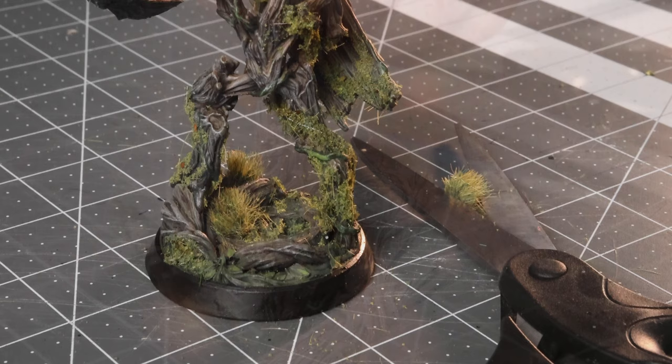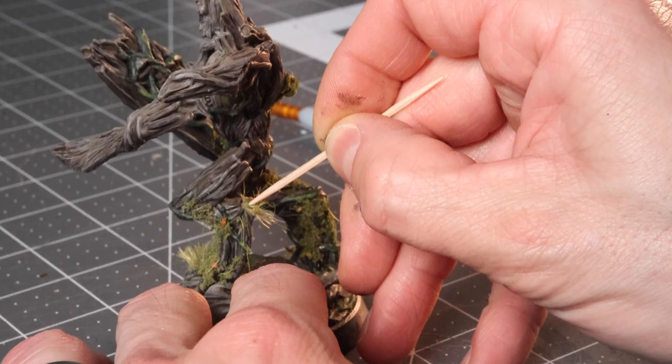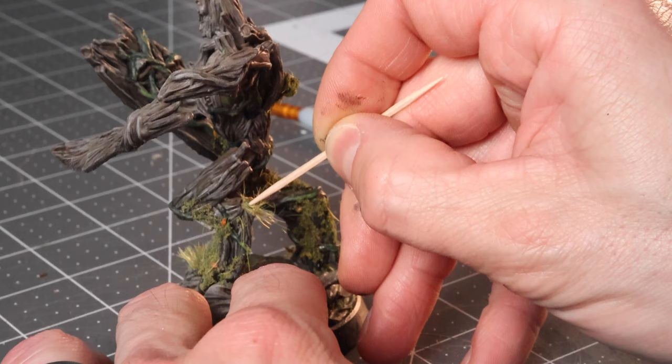For the finishing touches, we're just going to throw a few static grass tufts on the base. This spot right here on his head was just calling for a little piece of a tuft. I also took a few tufts around the shield that he has, and placed one on his ankle as well.